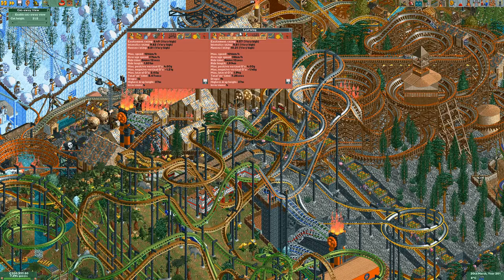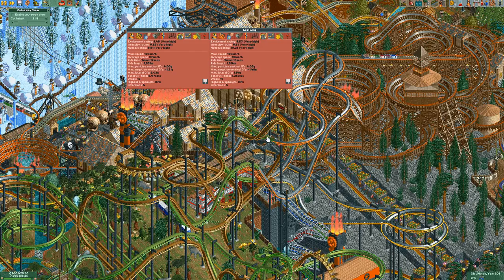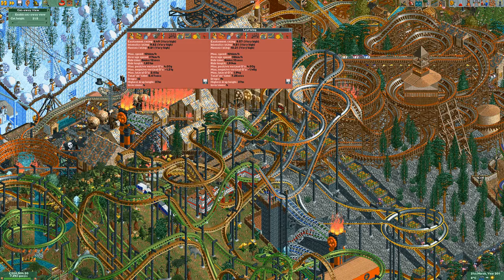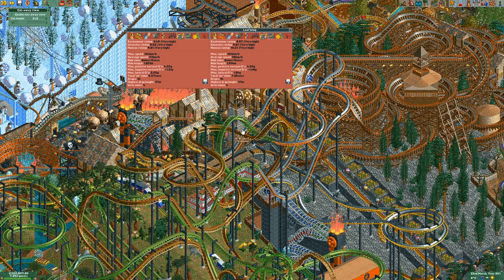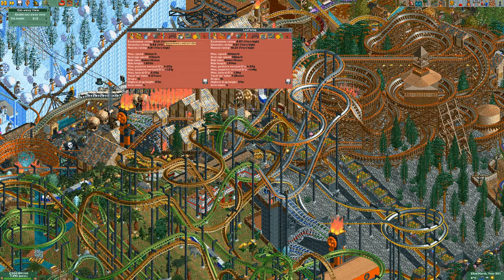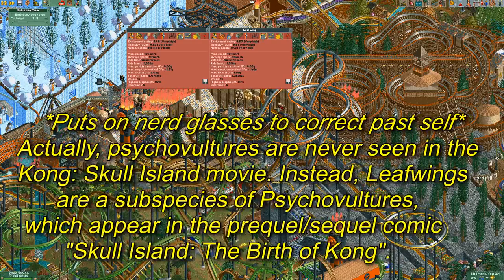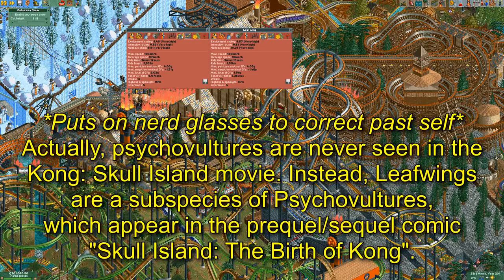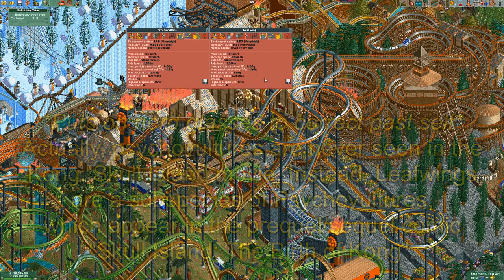Those were the things that attacked the party on Kong Skull Island when they were in the boneyard in the thick sulfuric mist — that's where those birds attacked. Then Tom Hiddleston took out his katana that he got from Gunpei or whatever, and sliced them in half. The Leaf Wings and Psycho Vultures were perched on that tree, which made it look like a bunch of leaves on a big tree. But when they shot into the air, all the Psycho Vultures got scared and flew off. Then I noticed there weren't actually any leaves on the tree — it was totally barren. They were just looking like leaves, a bunch of Psycho Vultures.